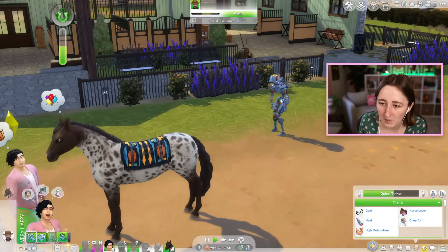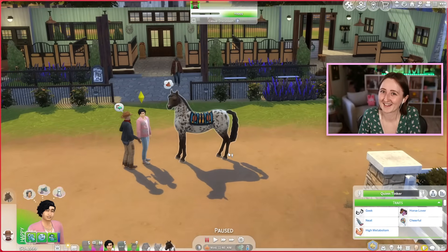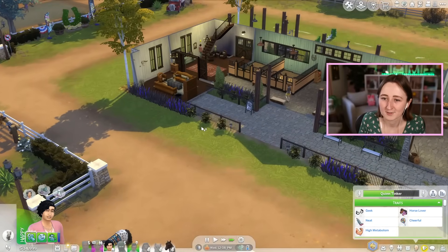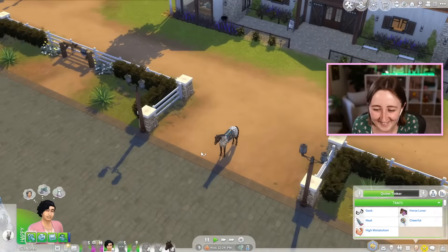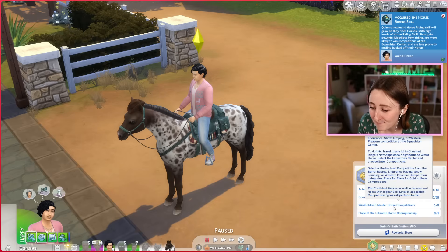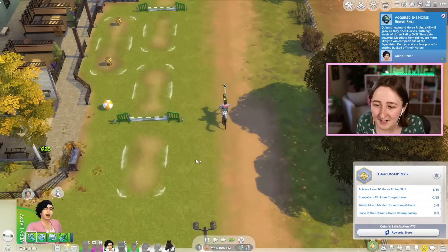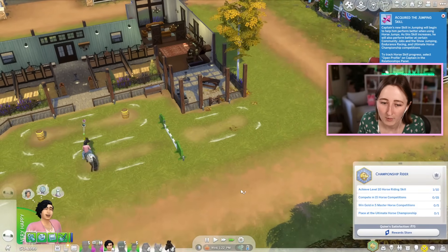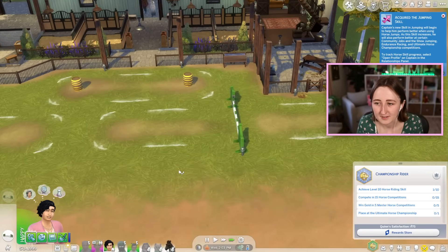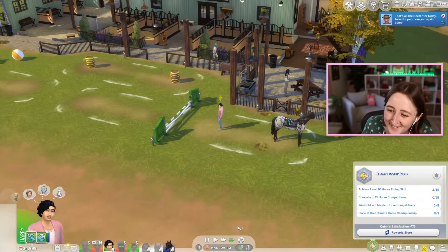Let me see if I can just talk to you first because you don't even know me. Actually, you love me — we have like a half-full relationship bar. How did that happen? That makes things a little bit easier. I don't have any horse riding skill though, so I don't anticipate this is gonna go that well. Is that a robot? Glitch function. There's something to be said about The Sims 4 having a default robot named Glitch, but I'm not gonna get into that. It's the horse trainer — I probably should get to know you too, you might help me. Did you just fail to mount the horse? We're off to a bad start. I've given up and gone inside. Let's try that one more time. For my aspiration, I want to get level 10 horse riding skill, compete in 15 competitions, win gold in five master horse competitions, and place at the ultimate horse championship. Good luck to you, that's all I'm gonna say. We broke a jump — fix the horse jumps. We're level 2 horse riding.